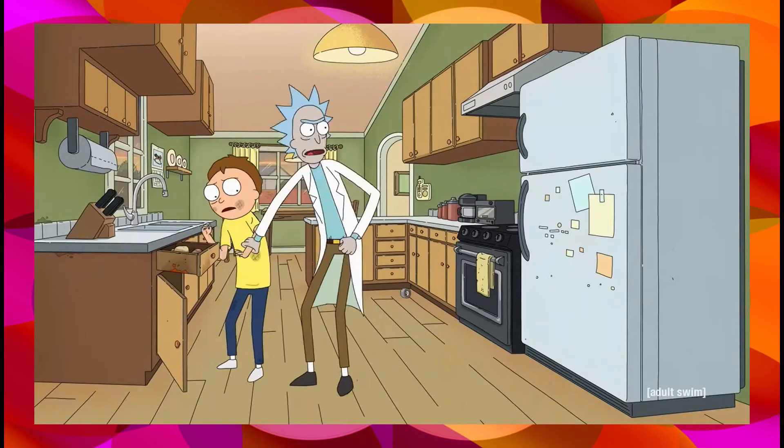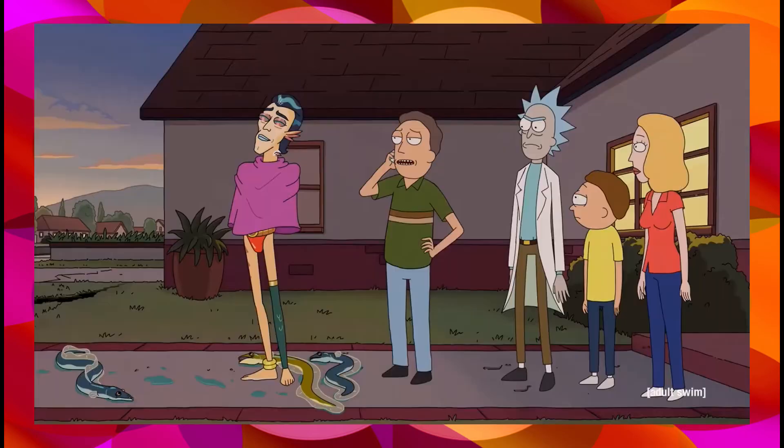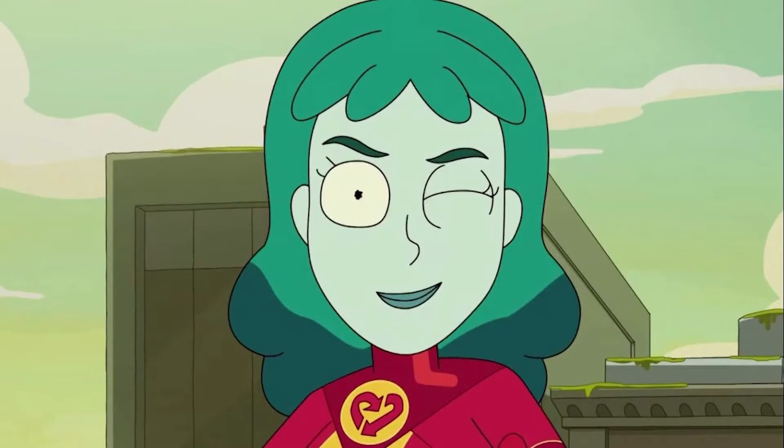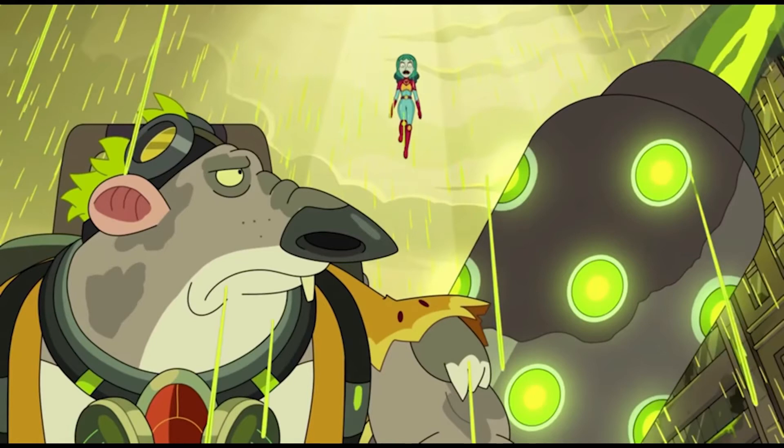'A Reconvenient Mort' — it's pretty good, but in my opinion it's one of the weaker episodes of the season. The name is a spoof on 'An Inconvenient Truth' about global warming and climate change. The episode is about Morty and Planetina — a Captain Planet parody — getting into a relationship, which brings Morty into conflict with the Planeteers. Pretty cool concept.